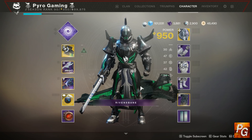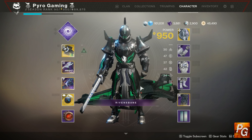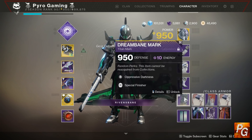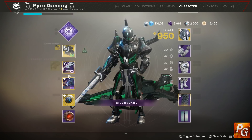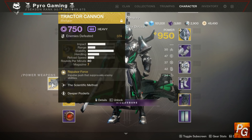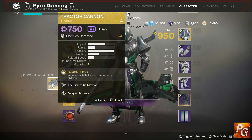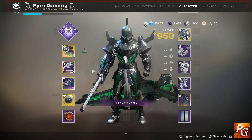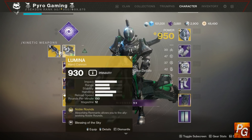Let's talk about some specific class builds. If you're running a well of radiance Warlock, you get a 25% damage buff from your super, but you cannot run oppressive darkness for the debuff because you're on a solar subclass and oppressive darkness requires void. Your option is tractor cannon to get the debuff on Warlock. You then have the 25% damage buff along with the 30% damage debuff to give you 55% more damage — just 10% less than a Titan, but still very good.